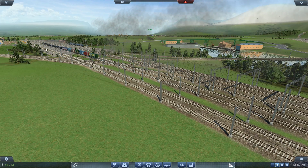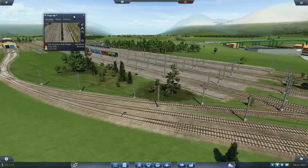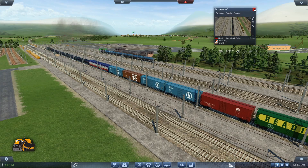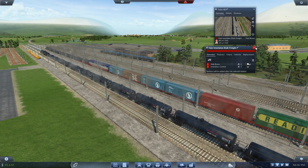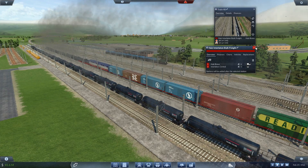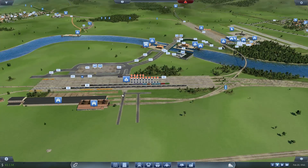We've got shipping happening over here, trains coming to and fro. This is the Interlaken Bulk Freight. I've made a minor change to a couple of the bulk delivery trains — those delivering to individual towns. I've set a wait-till-partially-full on each of these, with a time limit of about five minutes, which should stop these trains leaving the station mostly empty.